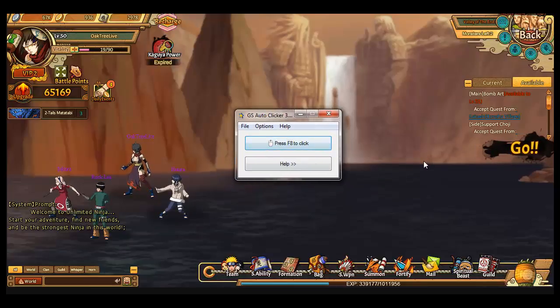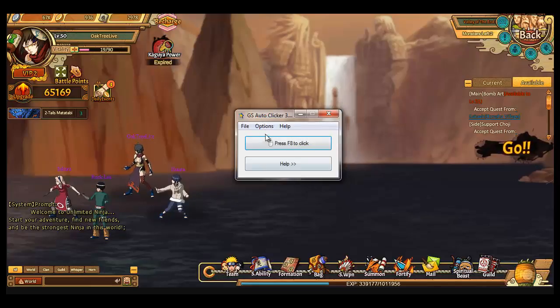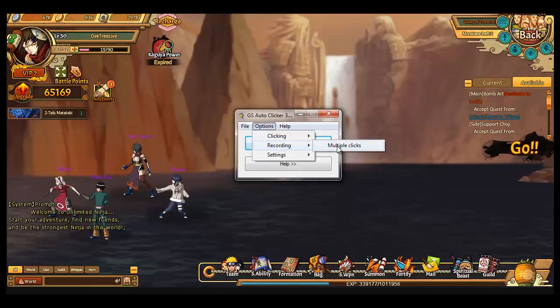The mouse click doesn't work as a trigger in this auto clicker. In other auto clickers, clicking the mouse starts and stops it, but not here — you must use a keyboard key. Also, without multiple clicks, you can just do the normal mode: clear the multiple clicks and disable it. This is how you disable it so it won't do multiple clicks, but the settings will be saved.